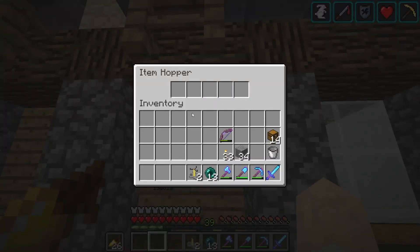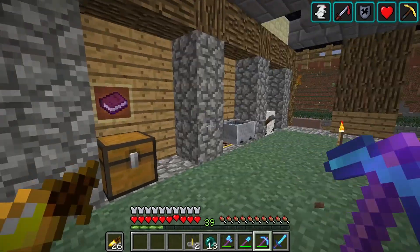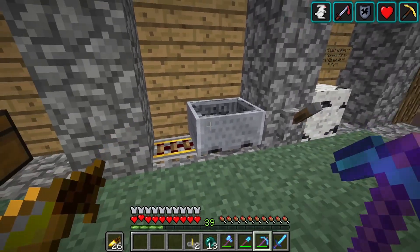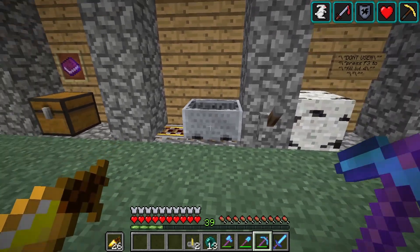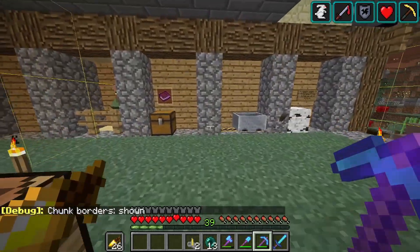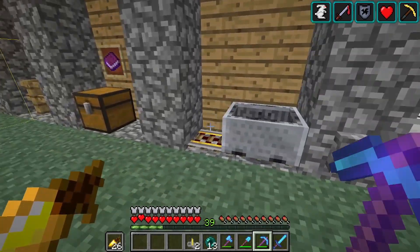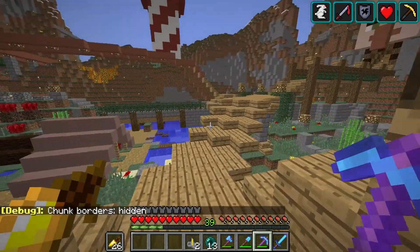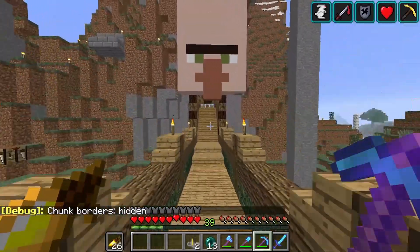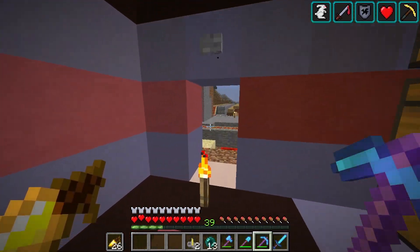We can probably remove the hopper that was in there but we won't. Part of me is wondering what to do with these exhibits that are no longer working - this used to have an armor stand in it and I don't know why it reset. We could possibly reload this chunk but I don't want to do that. I'll probably be doing a video about how I go about chunk maintenance because that is a big part of this.